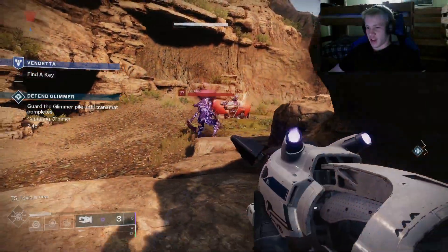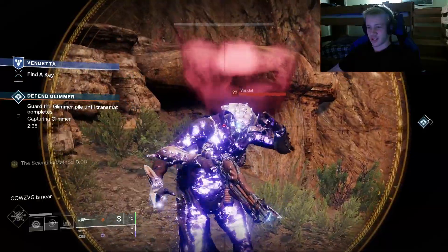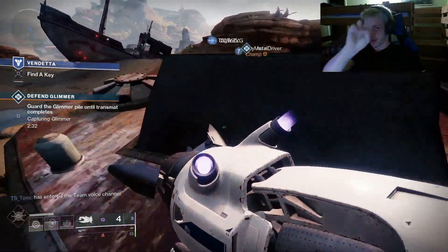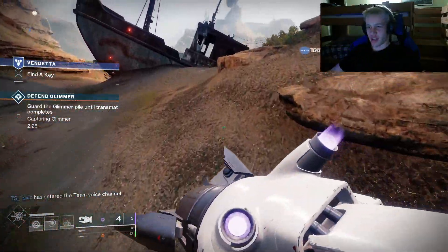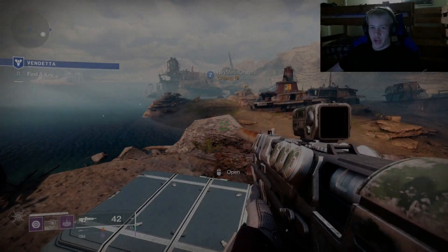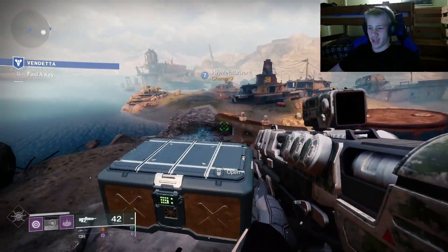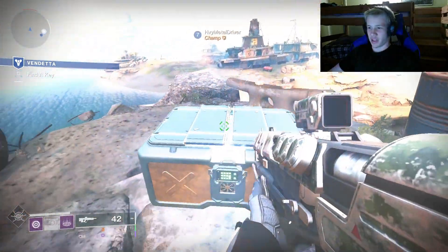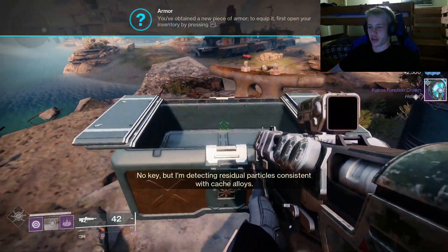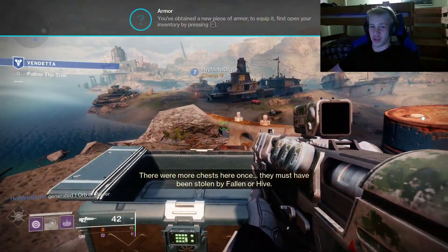I found the homage to Randall the Vandal — a Vandal that you can't kill — which is always fun especially when you're a new light looking for the key in the Cosmodrome, which is also very elusive apparently. In the Vendetta quest they never tell you where the key is; you just kind of have to find it, and it is actually up on this ledge up here, which is going to give you a piece of legendary armor.